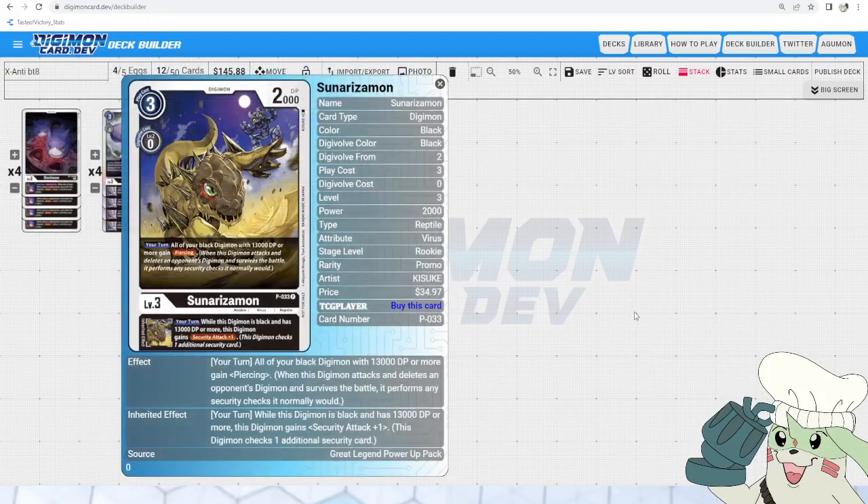Next up is the pretty pricey rookie here. There has been a small reprint that brought the price down a bit, but it is still kind of up there because it's a limited distributed promo and is incredibly powerful — a really strong utility rookie for this deck and for all black decks. Your turn, all of your black Digimon with 13,000 DP or more gain Piercing. And inheritable: if a black Digimon has 13,000 DP or more, it gains Security Attack plus one. Both effects are amazing to help put pressure on your opponent's Digimon and security. Being able to swing over something and still keep up your security checks is really crucial to keeping up momentum in this deck.